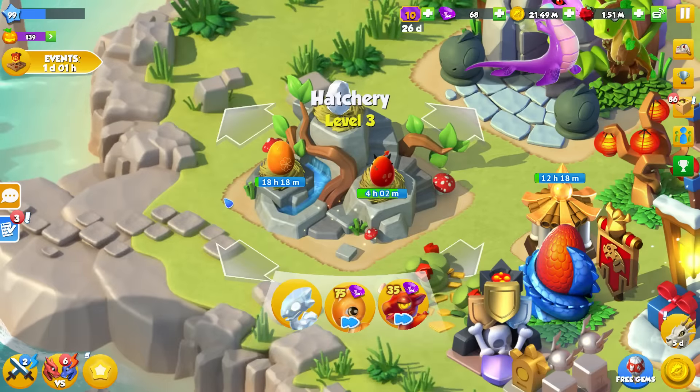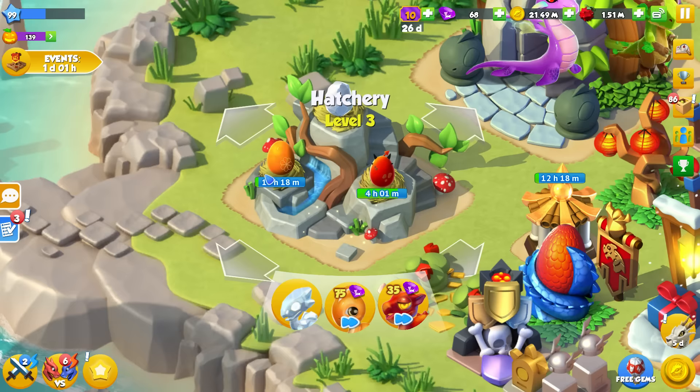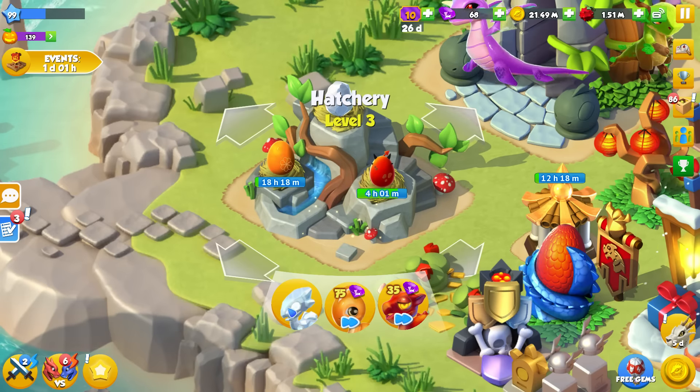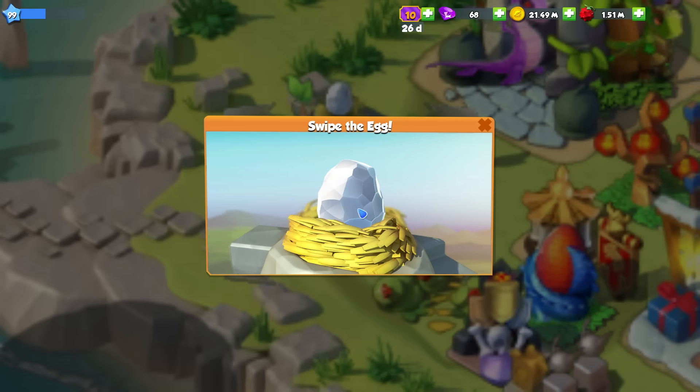Hello there everyone and welcome back to another episode of Dragon Mania Legends! Today we do have a Legendary Dragon to hatch, and the Legendary is the final basic Legendary Dragon that we can actually breed — it is the Crystal Dragon.